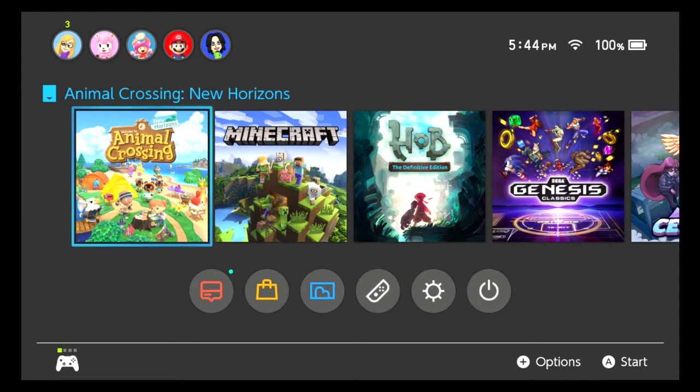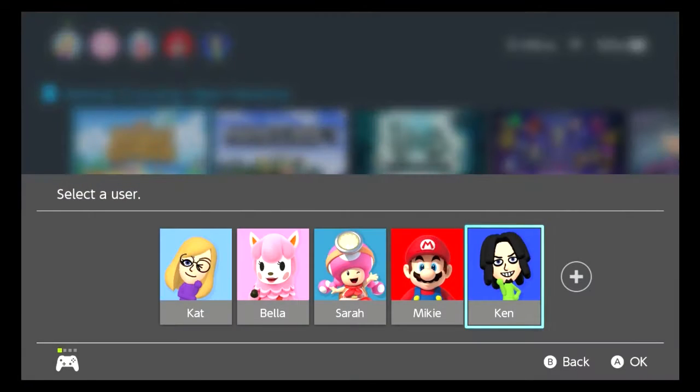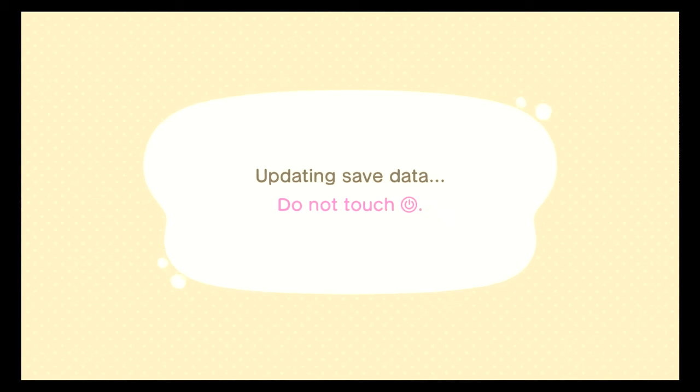Hi guys, welcome to my channel! Today we're playing some Animal Crossing. I heard there's been an update — it's Earth Day, and Redd is supposed to be coming into the game, but you gotta do a few things before he actually appears. I read up on it a little bit so I know what to expect. Alright, new update — okay, thanks.